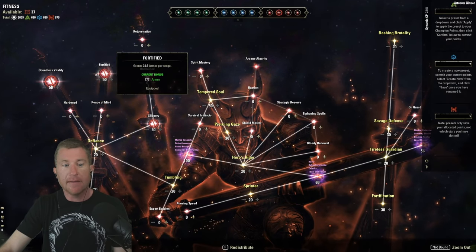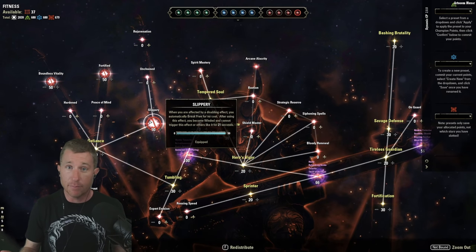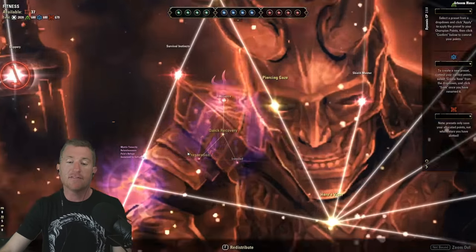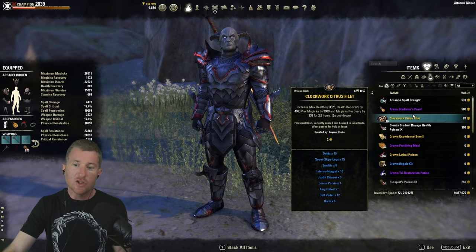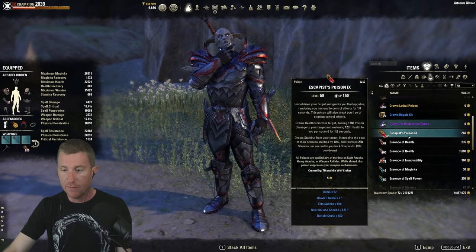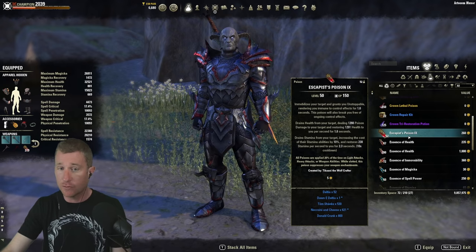In the red tree, the two no-brainers are Blessed Vitality and Fortified. I also use Slippery — it gives you an automatic break free every 21 seconds, which is enormous during lag fights where you can't manually break free. It saves stamina and saves your life constantly. For additional options: if you're not using cleanse, go with Pain's Refuge. If you struggle with resources, go with Sustain by Suffering. For consumables: Clockwork Citrus Fillet, Tri-Pots, and Escapist Poisons — the ones that drain resources, immobilize the enemy, and make you immune to CC briefly.